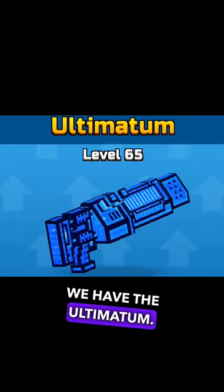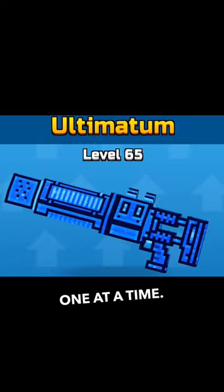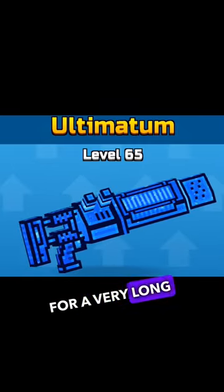At number 2, we have the Ultimatum. Yes, this has a very powerful shot, but it's only 1 at a time. If you miss it, you can be in a little bit of trouble. It does have wall breaking and has been a top tier shotgun for a very long time.